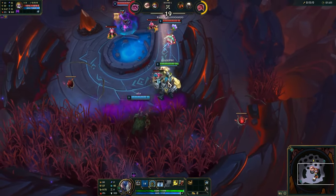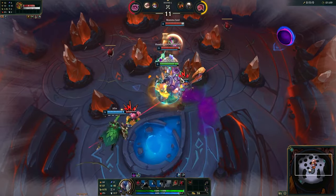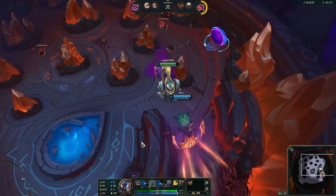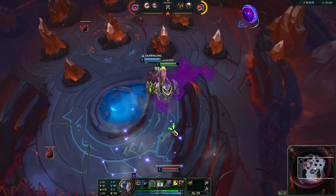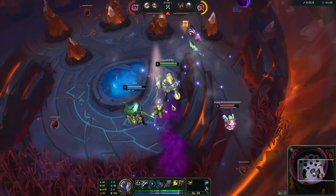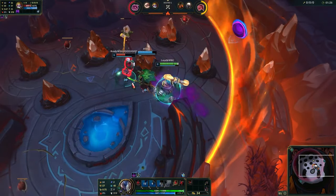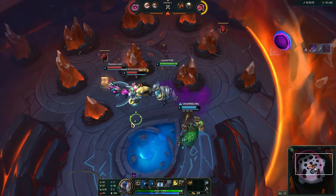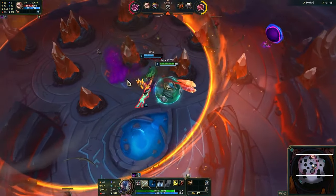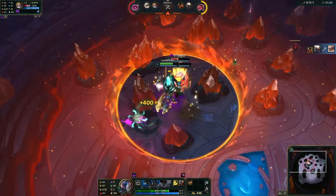We'll wait for the Ages thing to be down. Get rid of the things for him — no need to deal with them. Nice, he's trapped. I keep hitting the turret; he's smart with it, using it to body block. We win this. I keep hitting all the minions, so annoying.